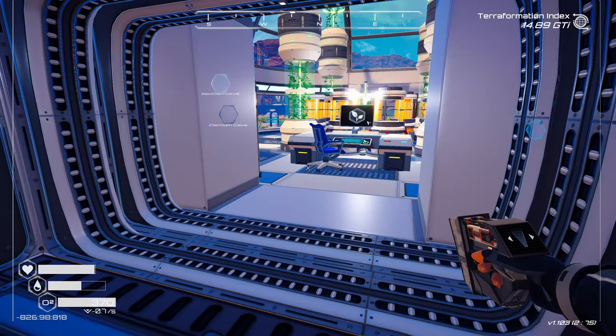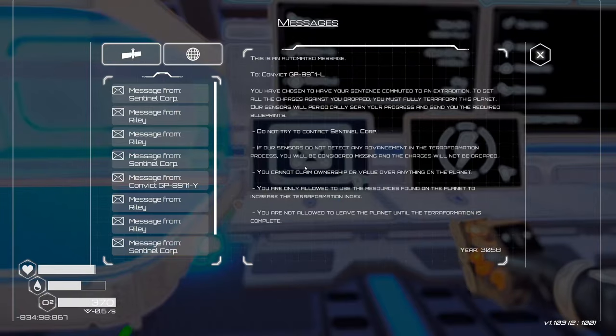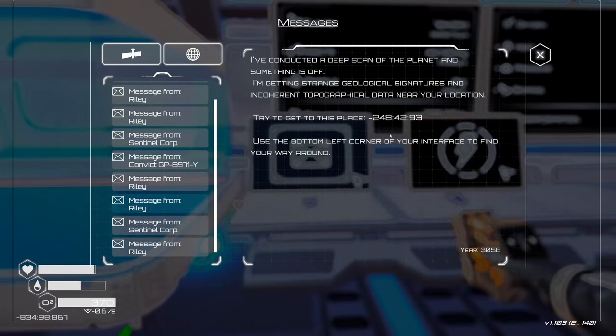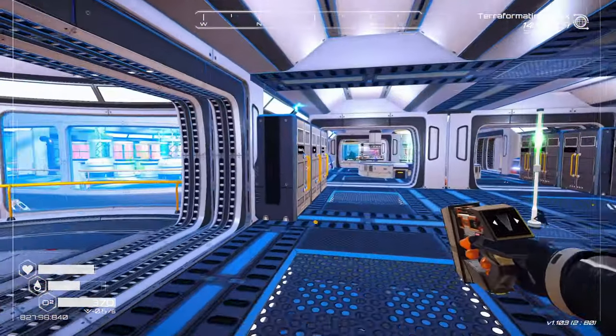We also got coordinates from that email right here — 248, 42, 93. And down here on the bottom left screen it tells you where you're at right now. We're currently at 834, 98, 867. I think we should go find those coordinates.